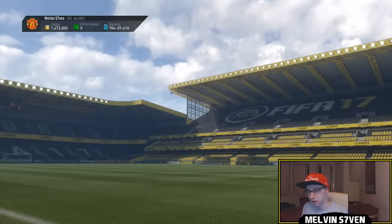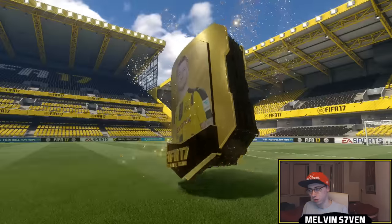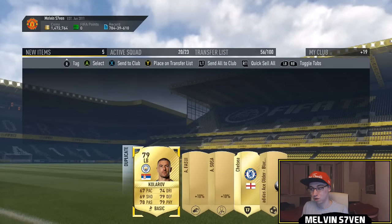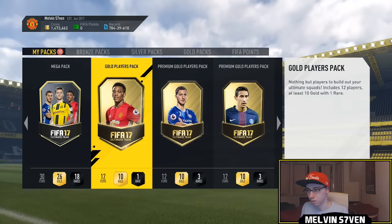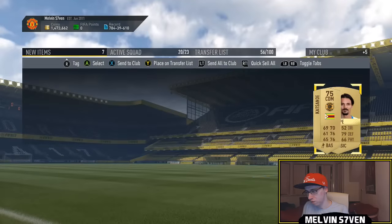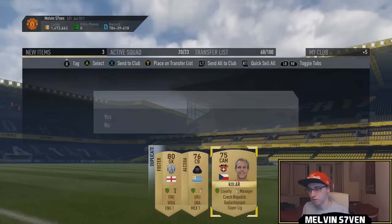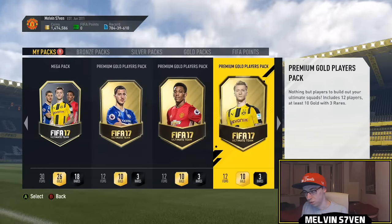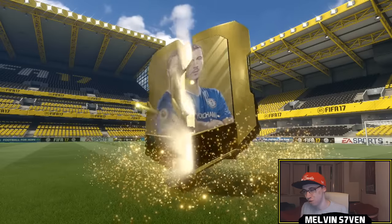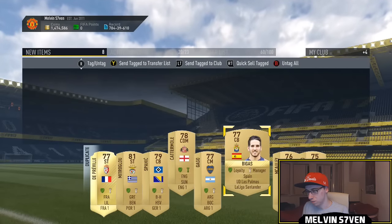We've got another 15k pack here. Nothing in there unfortunately. Doesn't look like Tim Howard - he might actually go for a bit because of the MLS tournament daily knockout. Another 15k pack - the last of which - nothing. Doesn't look like it. That might have been an 83 Flare actually - Bartra? I'll just discard. We've got gold players packs - one rare player, 12 items. It is a rare gold. I'll send all the relevant leagues and discard the rest.